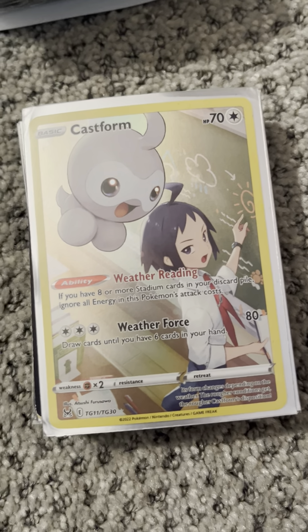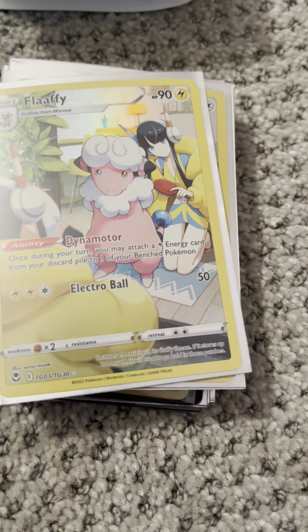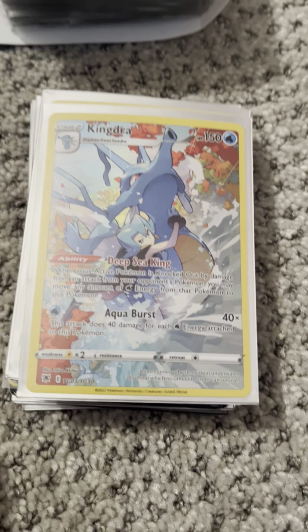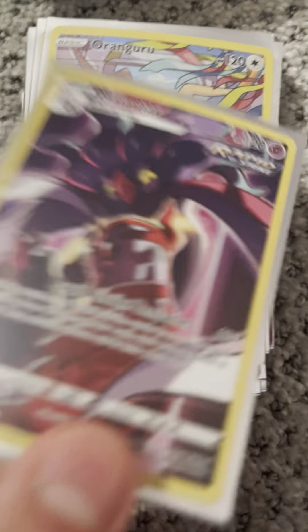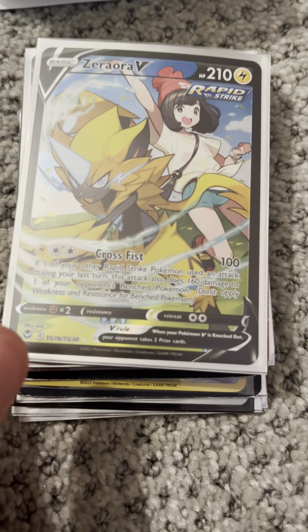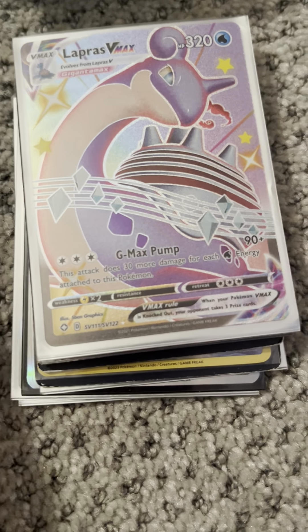We have a Castform from Lost Origins Trainer Gallery. We have two Flaffys — they're both from Silver Tempest. Next, we have a Hoothoot from Astral Radiance, a Kingjaw from Astral Radiance, a Kleavor from Astral Radiance, a Malamar from Silver Tempest, an Oranguru from Brilliant Stars, a Pikachu from Lost Origin, and a Zera Aura V from Silver Tempest Full Art.